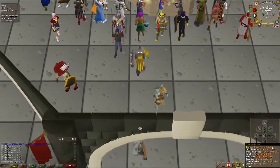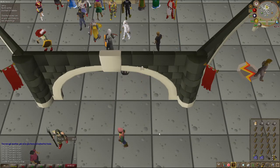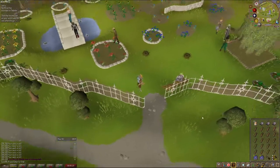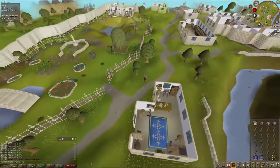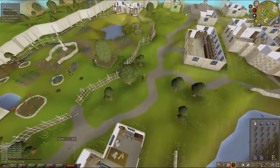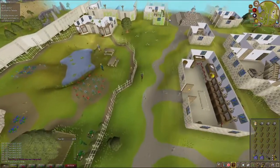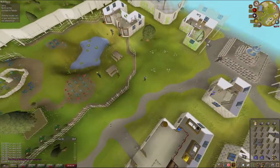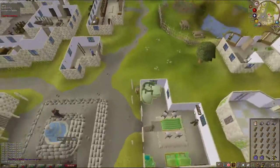Hello and welcome to another two-minute RuneScape guide. Today we are tackling Mahogany Homes. It is cheap as dirt — a cheap training method for construction. It's not as click-intensive as normal construction training, but it is still active. There's no way you could ever call this AFK.